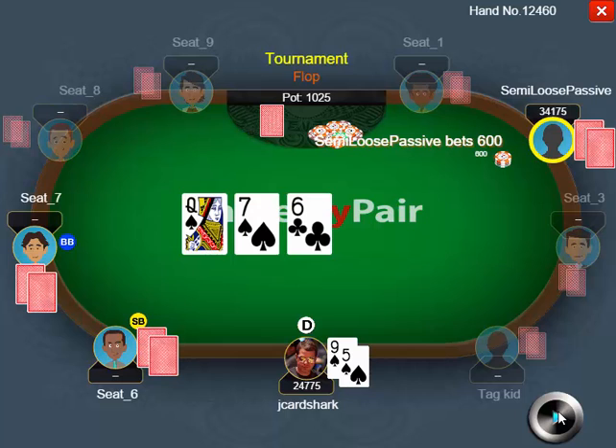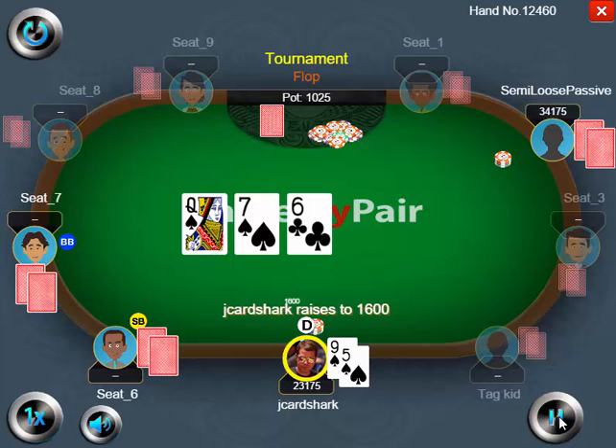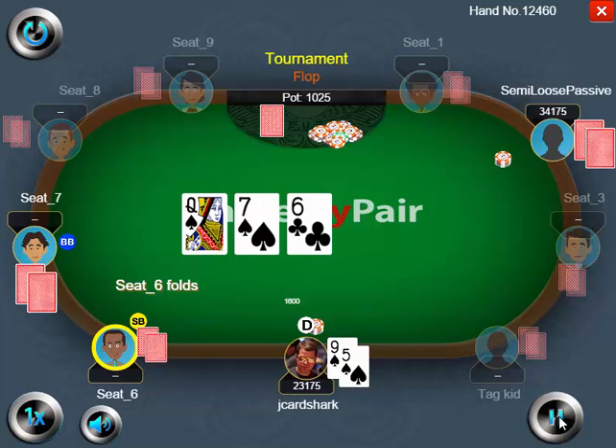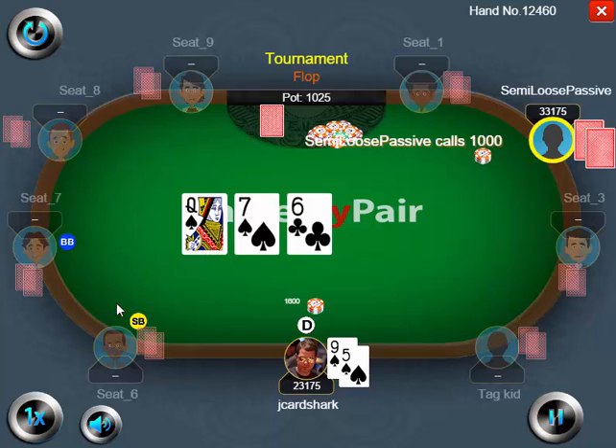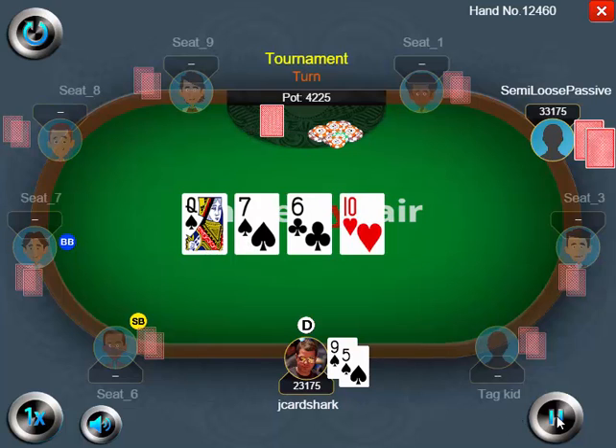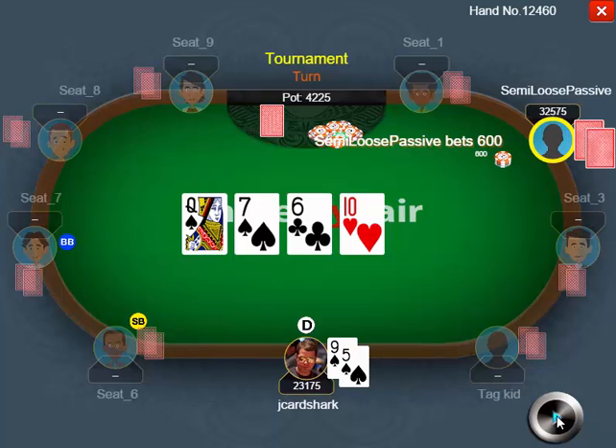I like making it 1,600 here — I could also make it 1,800 or even 2,000. I do make it 1,600. Both blinds fold, and the semi-loose passive player calls. When he calls, I tend to discount the very strong hands like sets and two pairs, which leaves him with a lot of one-pair hands and draws.